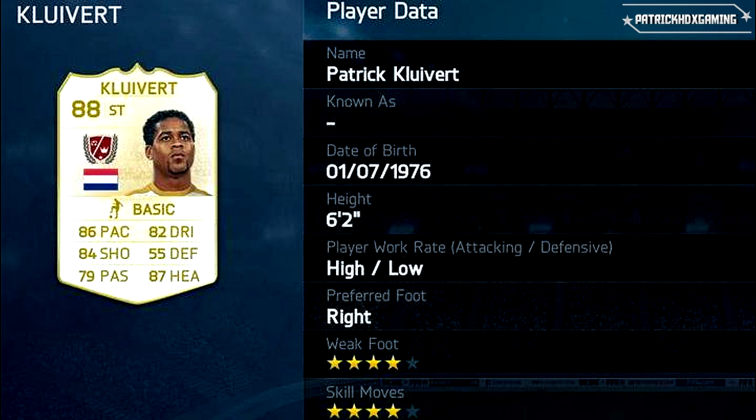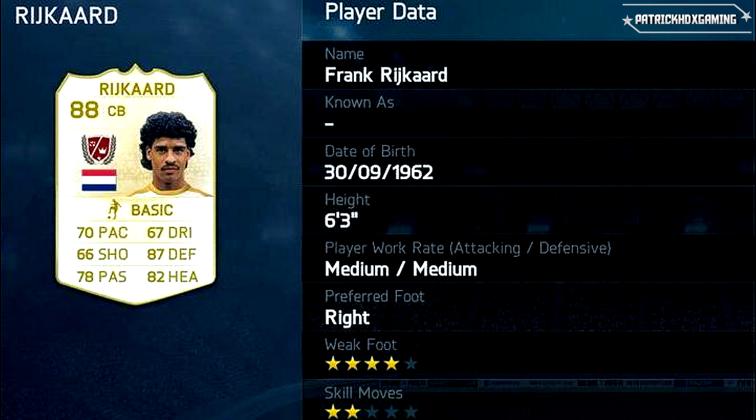The next one is Patrick Kluivert — a striker as well, so we got so many strikers in this list. 86 passing, 84 shooting, 82 dribbling and 87 in headers — a very complete striker, good on headers and shooting, and also very fast. Right footed player with 4-star weak foot and 4-star skill moves.